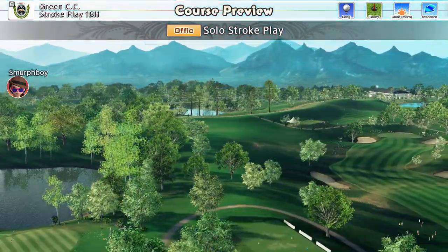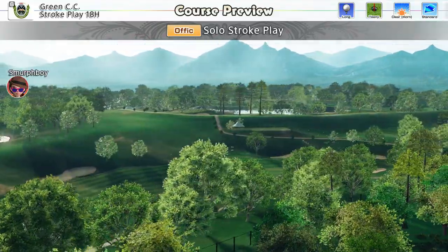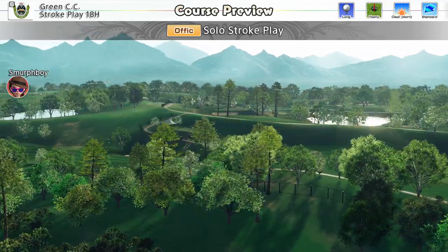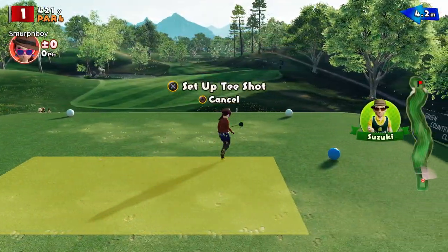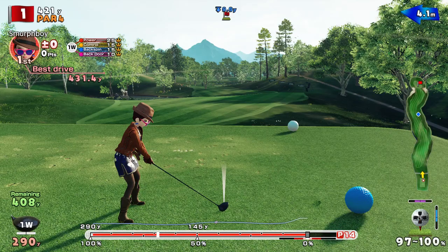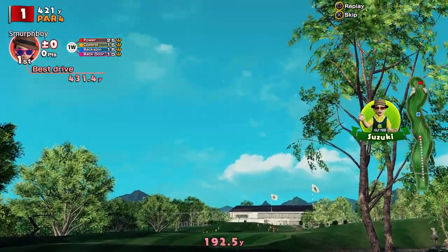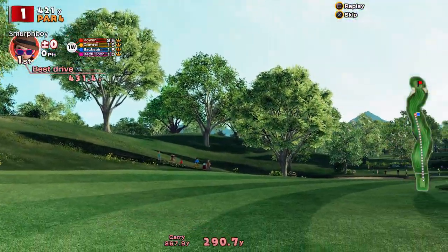Welcome back, everybody. Some more Everybody's Golf on PlayStation 4. Green Country Club today — long tees, teeny cups, high club skill. On to the DLC courses. Green's not a particularly challenging course, but nevertheless we've got to be a little bit careful. Bit of wind today. I think my best score on this setup is 14 under, so we'll see what we can do with high club skill, because I assumed that was customs.